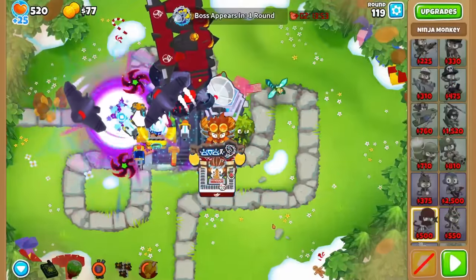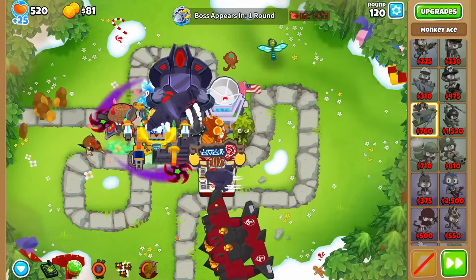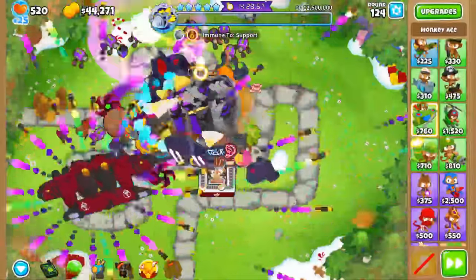For the fifth tier, you'll just need to sell all your farms, get down the best Paragons you can muster, and any support they may need. I had an Ace, Ninja, Engineer, and Dart Paragon with a VTSG and all the support, but this will depend on the map and how much you were able to farm. With this, you should easily be able to crush Dreadbloon.